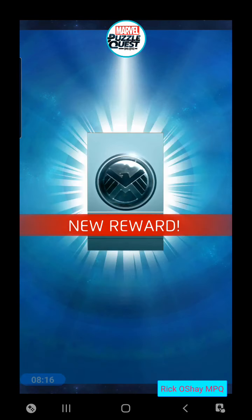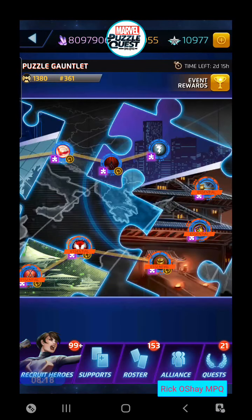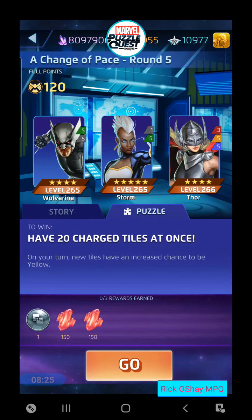I think 2099 and Parker on your own team four star are probably the way to go there since they create web tiles that will stay on the board — until you play 2099's black ability which will remove a bunch, but you don't even need to do that. Change of pace, round 5: have 20 charged tiles at once.